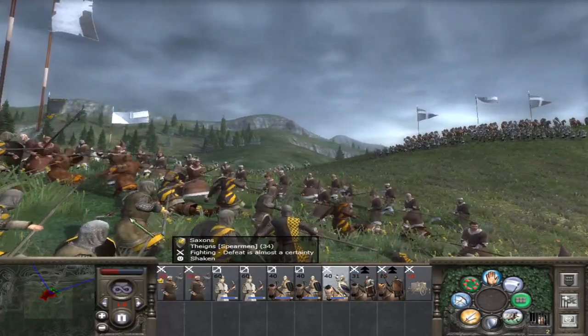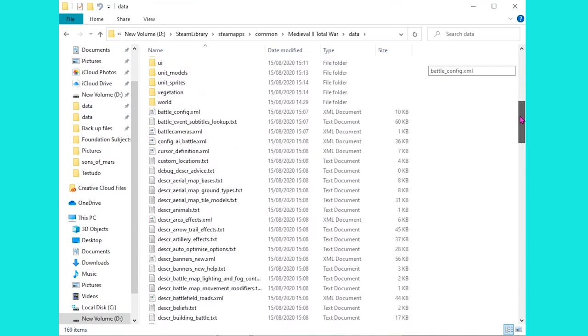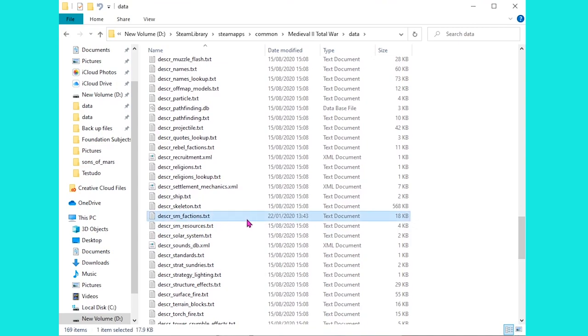So let's head into the files. As with any Medieval 2 modding guide, we do of course need to unpack the files first and make sure — by using the preference file — that any changes we make stick. I do have a video guide on that linked below. But once you've got them all unpacked, we need to head inside the Data subfolder. From there we're going to scroll down to Descr SM Factions, and once inside there we'll be able to make all the changes we need.